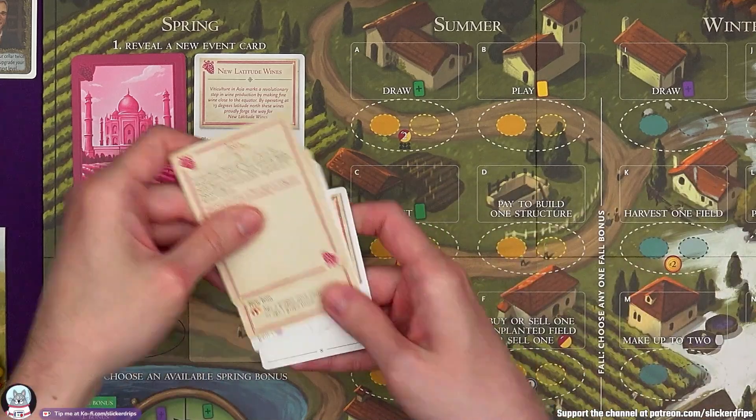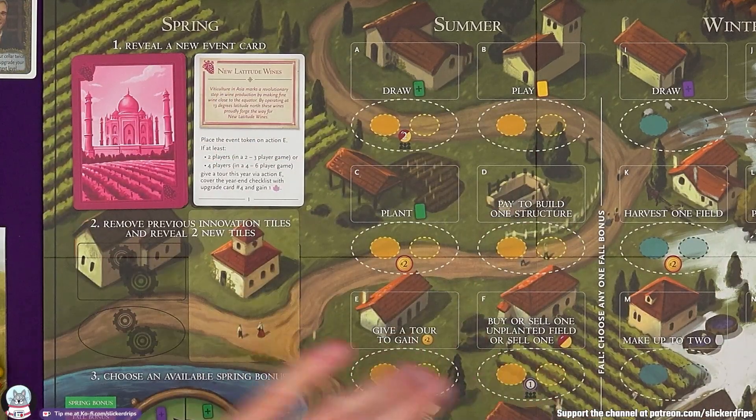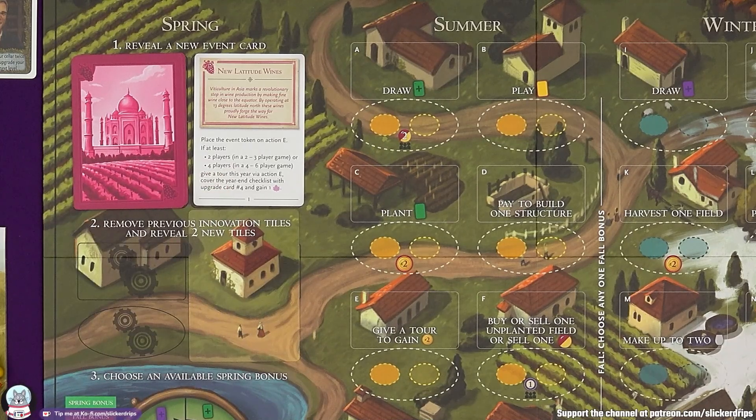We've got 'New Latitude Wines' — viticulture in Asia marks a revolutionary step in wine production by making fine wine close to the equator, at 13 degrees latitude north. Place the event token on action E — give a tour to gain two lira. If at least two players in a two or three player game give a tour this year with action E, cover the year-end checklist with upgrade card four.